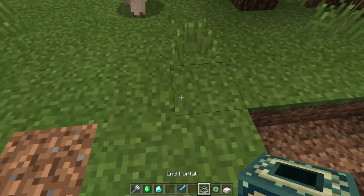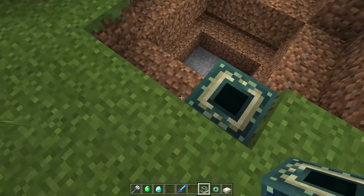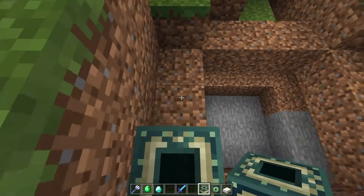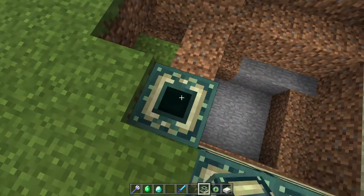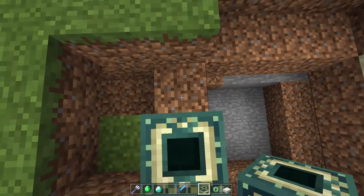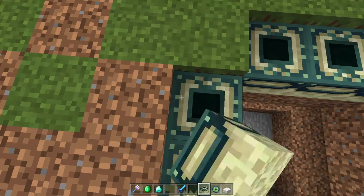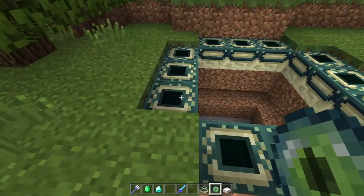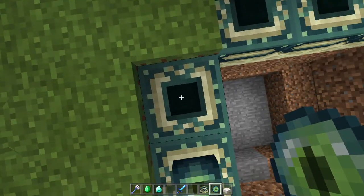So this is how I will be placing my portal. First I've got to do the frame. Now I've got to put in these things with an eye of ender. I'll make this sound.